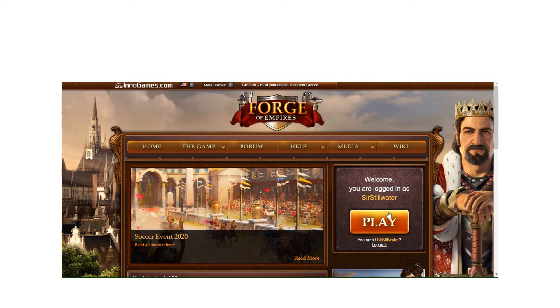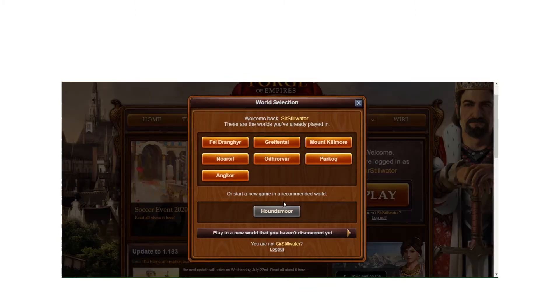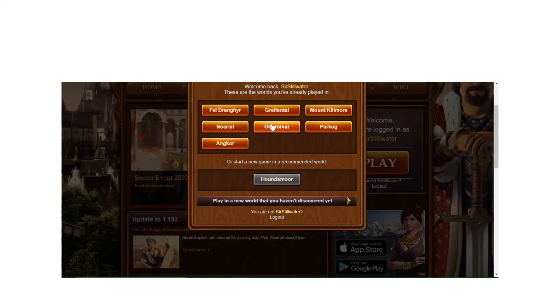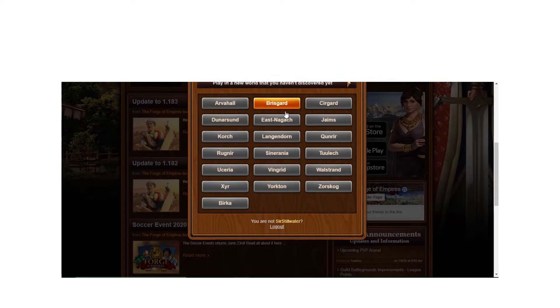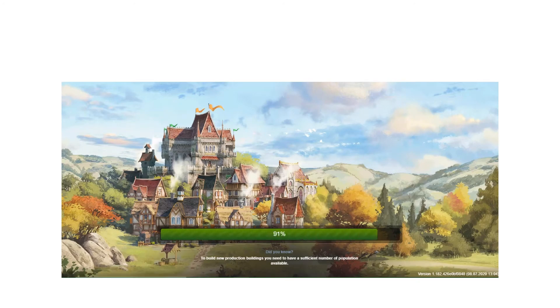I'm going to go in like I'm playing for the first time. If I didn't have an account I'd obviously create one, but I already have one. I've participated in a number of different worlds. They recommend a world — this one is Houndsmore — or you can pick from a whole list. I'm going to randomly grab Langendorn and click on the world to spin it up.